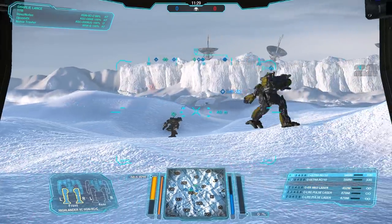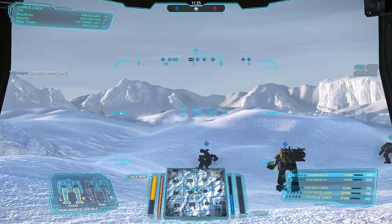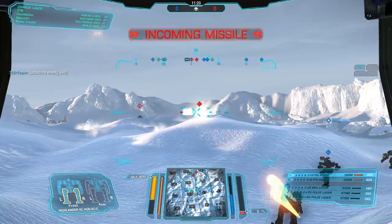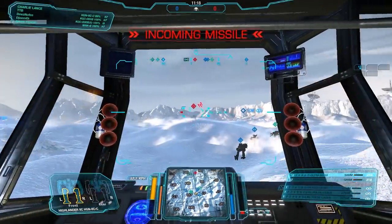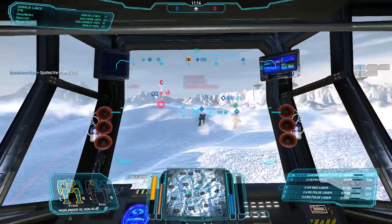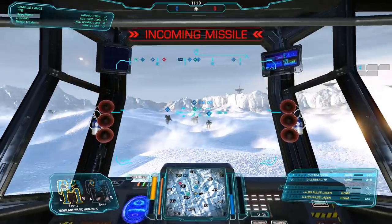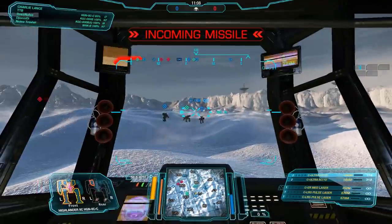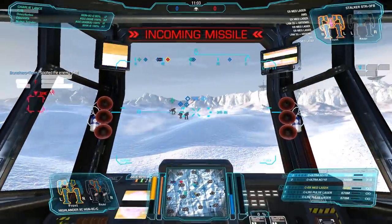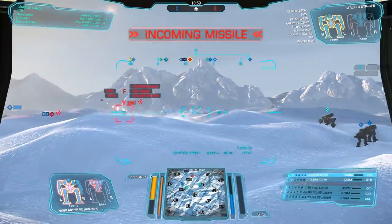Well, that is actually quite fitting that we are walking through the icy Highlands in the Highlander clan variant. I'm running it with dual Ultra AC-10s as well as two Large Pulse lasers and one ER medium laser loadout that I will use to poke the enemy and then retreat, wait for my weapon cooldown and poke again. Double tap UAC-10s plus Large Pulse and ER medium — that should do quite some damage.